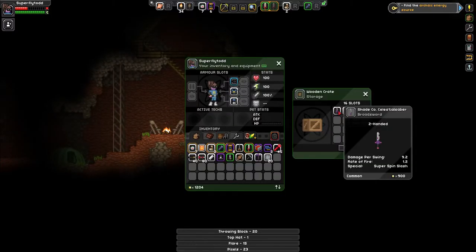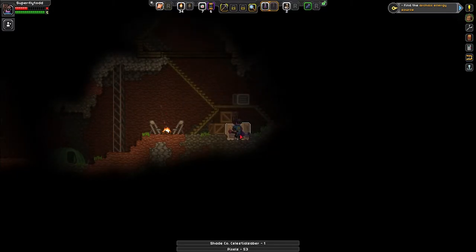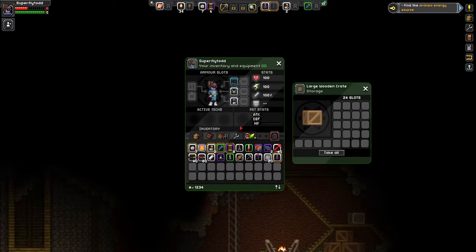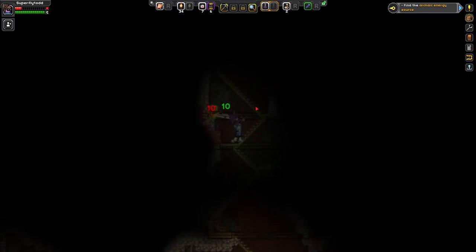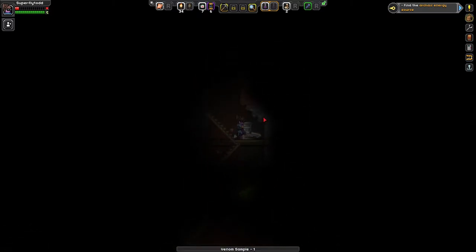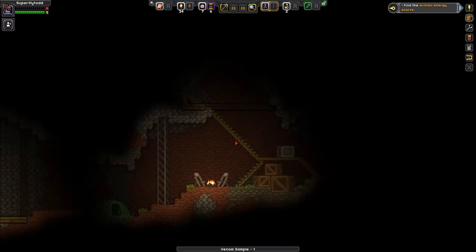Hey, this is a sword — 9.2 damage. I like that, better. But here's the catch — does it swing slow? Nope. Okay. Here's some rain. Oh dude — third death. Third death. Oh my gosh.